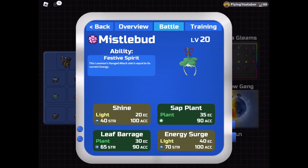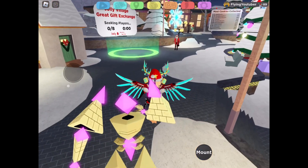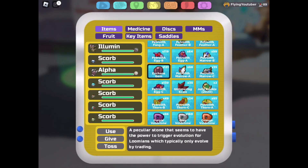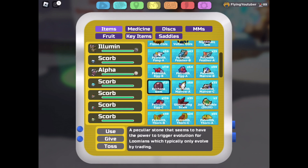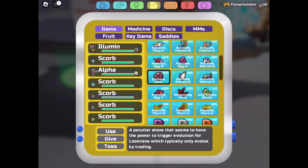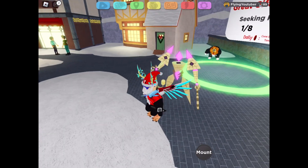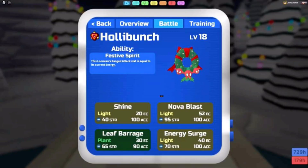To evolve Missile Bud, you have to get Decorative Lights again — that's 100 cookies in the shop — and give it to your Missile Bud. Then you've got to use an Exchange Gem. Exchange Gems make your Lumion evolve when it requires a trading evolution. You find Exchange Gems from UMV Dyes to the Fossil Place, and you probably have a bunch of these. If you don't have any Exchange Gems, you can just get a friend to trade with you and trade back. The evolution is a pretty cool Wreath design — I kind of like the first form more, but it's okay.